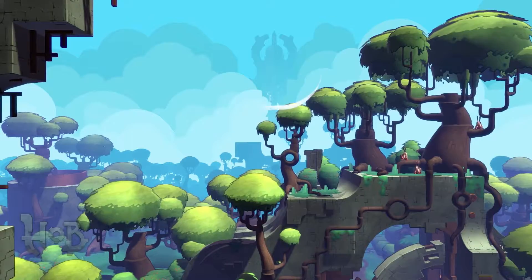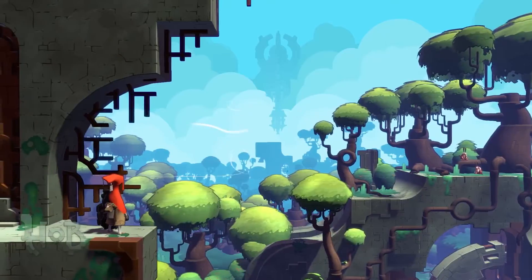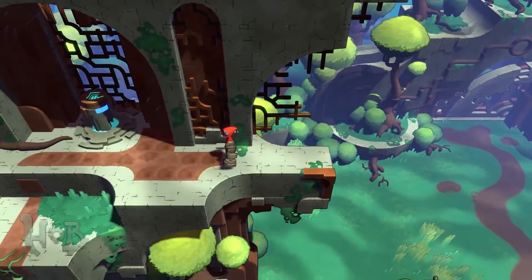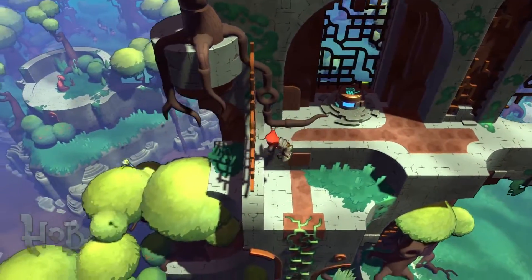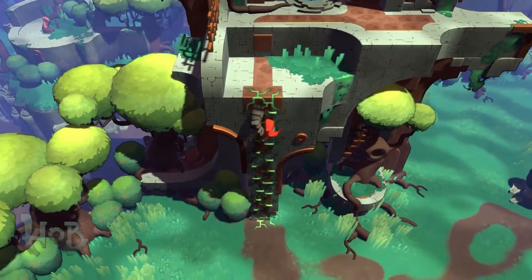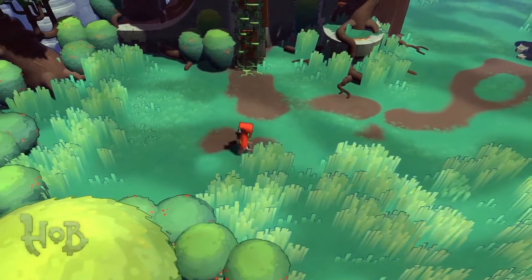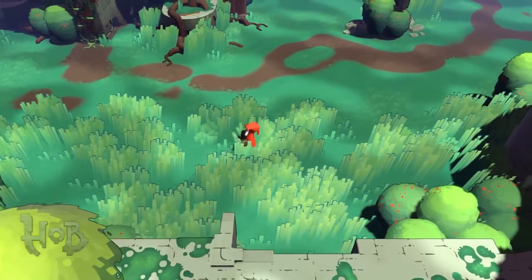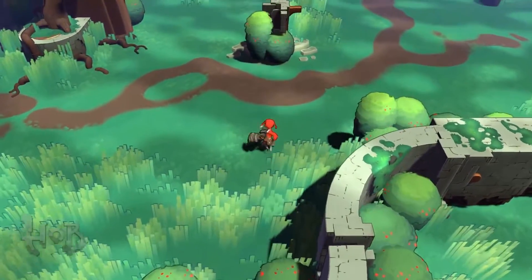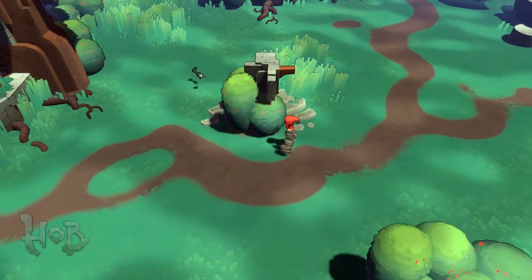One of the big things about Hob that's really different from Torchlight 1 and Torchlight 2 is that it's not random — it's really custom. It's all very personal and we have a big story we're trying to tell. The world is doing that story as you play along. There's no dialogue in the game, no text — a lot of reading things in the environment and understanding what's going on and what you need to do as the player.